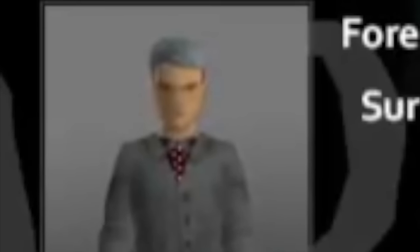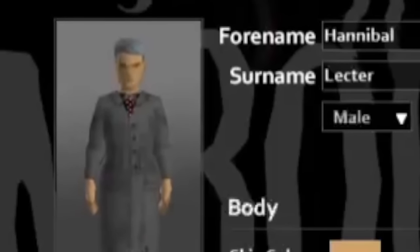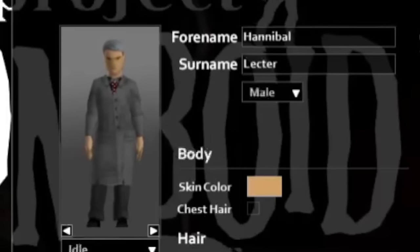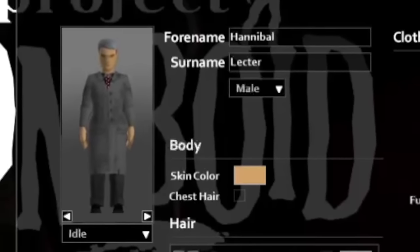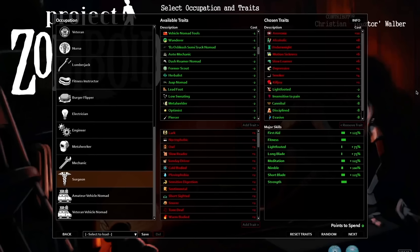Our cannibalistic protagonist for this video will be the one and only Hannibal Lecter. I tried to base my character around the one from the TV show. I'm not too happy with how the outfit has turned out, but this is what we're working with. I've gone for the surgeon occupation. I just finished watching the Hannibal TV series where he had a background as a surgeon, whereas he now goes into psychiatry. I thought surgeon would be more fitting.